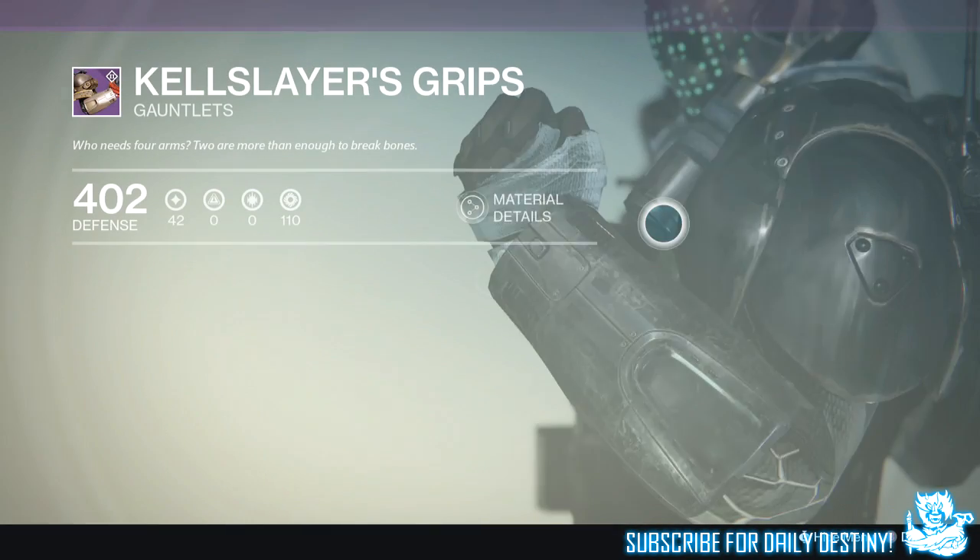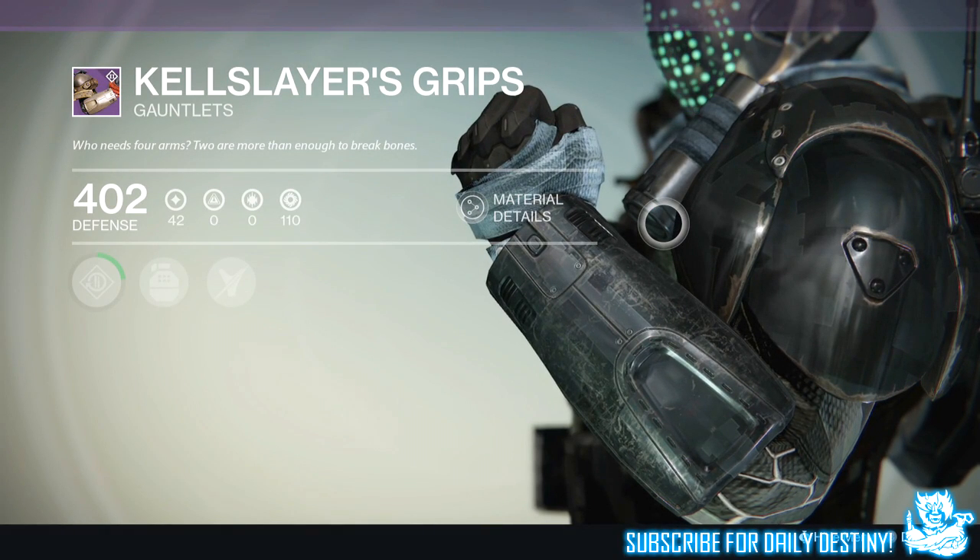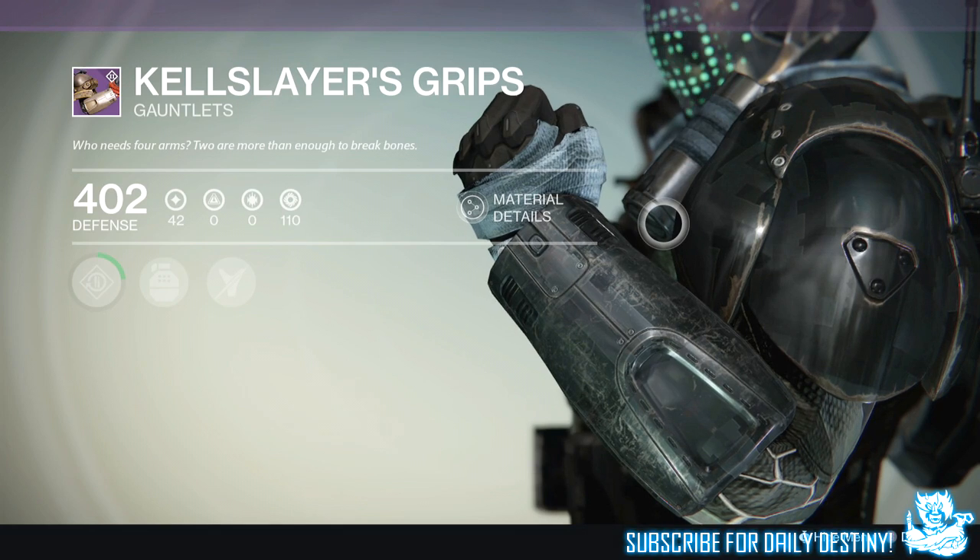We unlocked the level 32 Prison of Elders, ran it pretty quickly, and he got an armor core which he used to buy the Cow Slayer's Grips from Variks the Loyal. Those are the Titan gauntlets available this week — not too keen on the look of them to be honest — but they took him up to level 33 and a half.